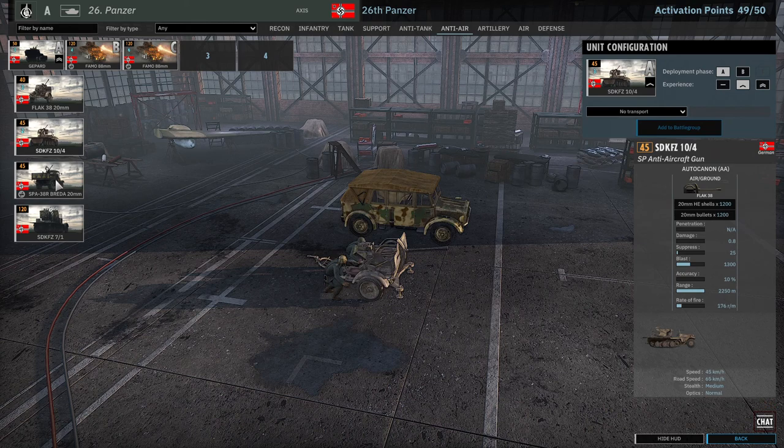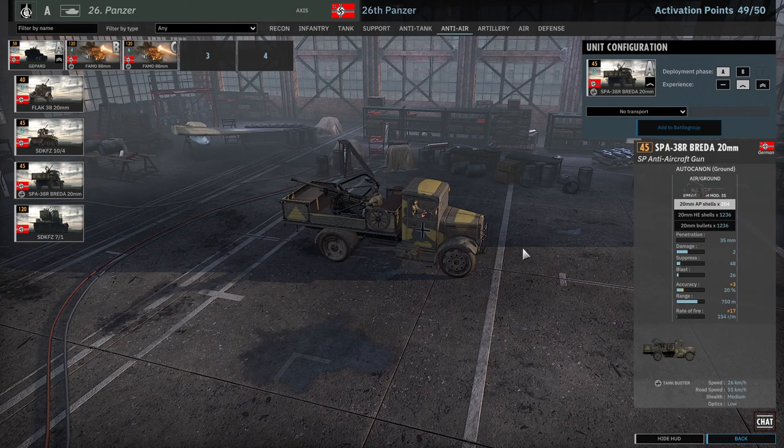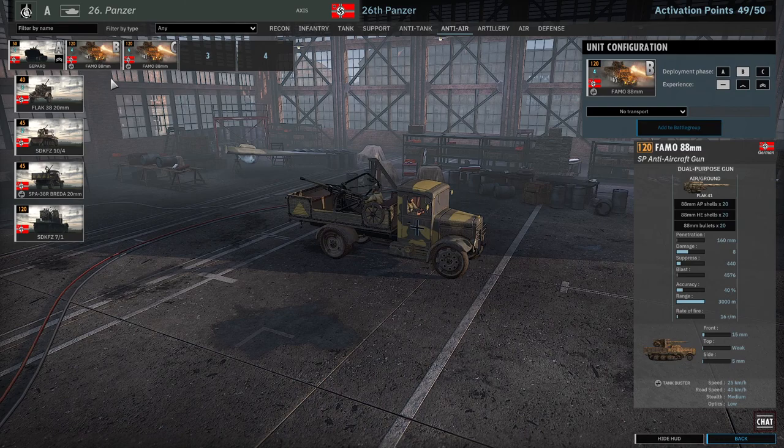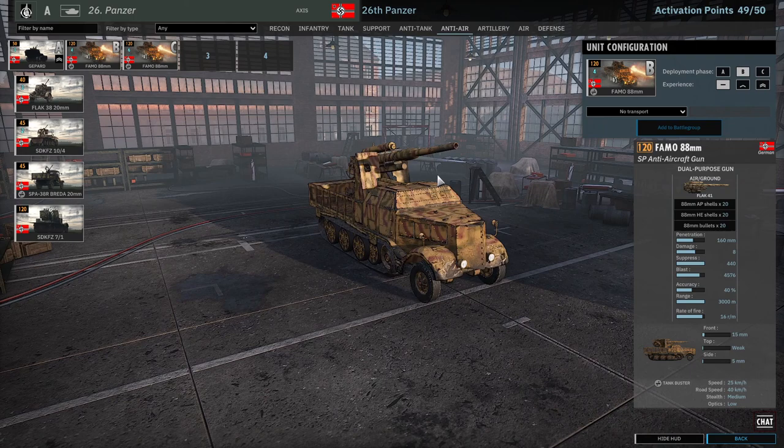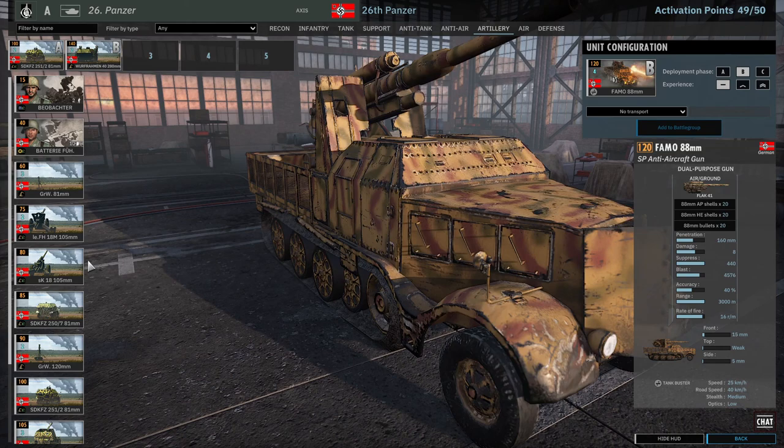If you're going to single-vet, they're basically all the same except those two options give you fewer. One bonus is AP shells, but I don't really count that as a factor since you don't want these things running into enemy tanks often. You also get solid Famo 88mm units — 88s on top of halftracks, which you can move really fast unlike the normal ones. The problem is they have very little ammo; every time a plane flies over they fire five shots, so after three or four planes they're out of ammo. Be ready to reload these things constantly.